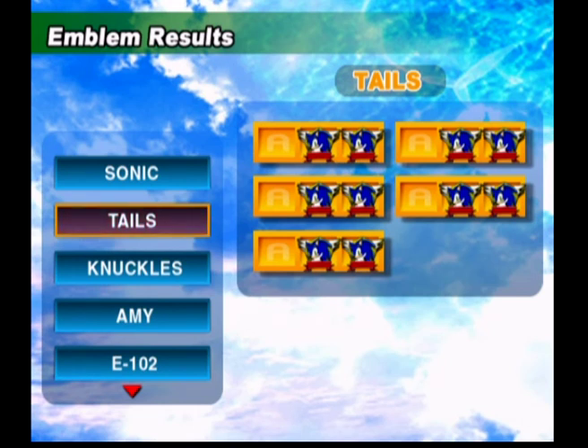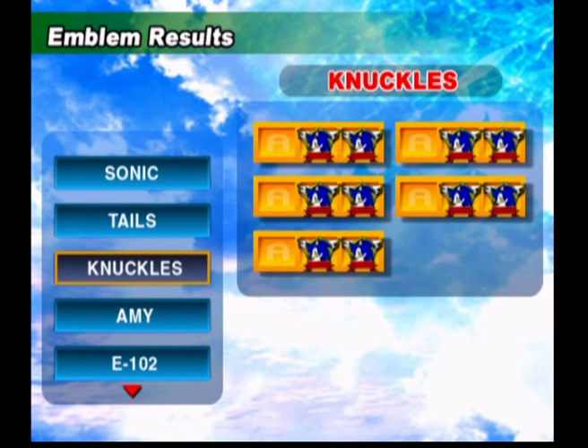For Tails, same advice, except stay to the ground a bit more — there's not a lot of rings in the air. For Knuckles, just don't touch the call. Go to two levels, find the emerald by yourself. Just don't touch the call.